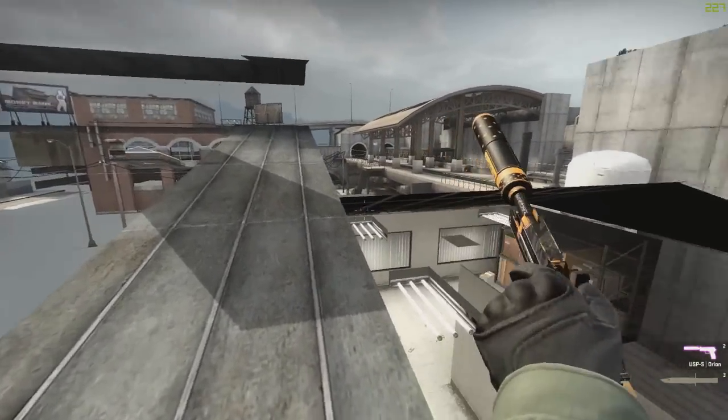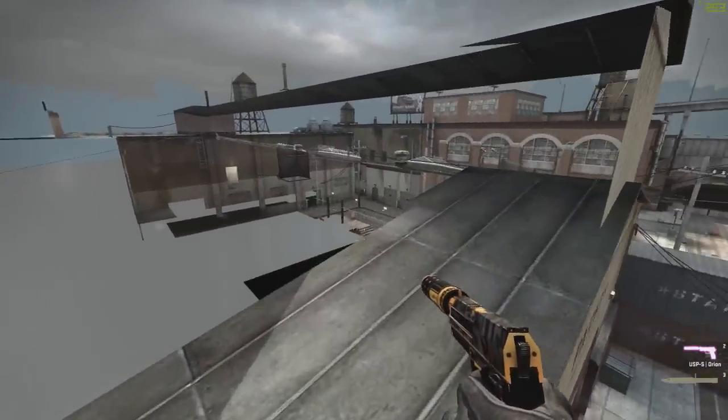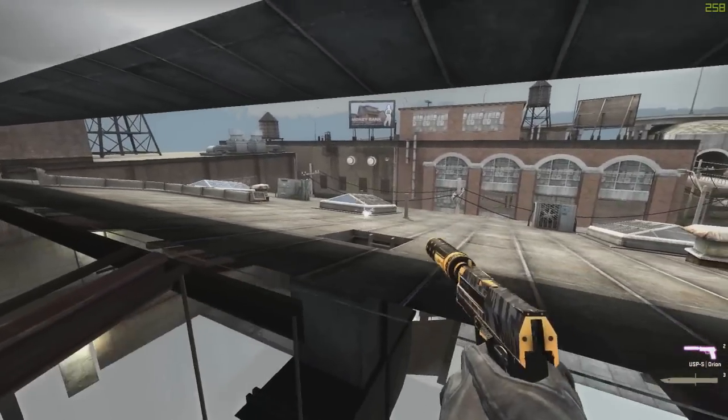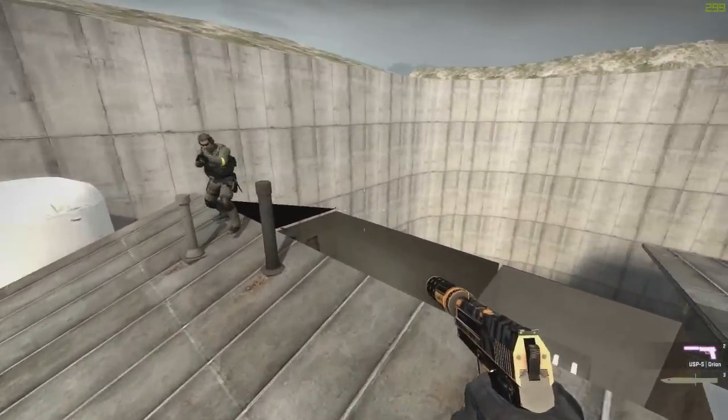From there you can wallbang through — not with the USB though — you have to have a certain angle, it's pretty difficult to show. Up here you can get behind the vent entrance, you can wallbang through that as well, but if you stand too close to the wall, you can see your weapon clipping through it.